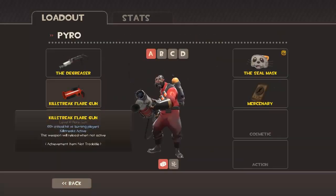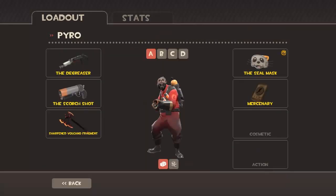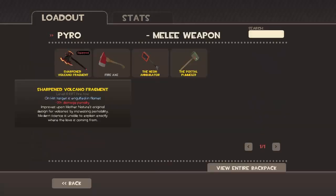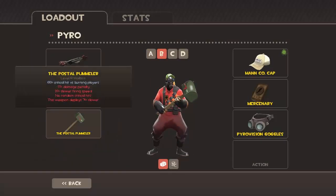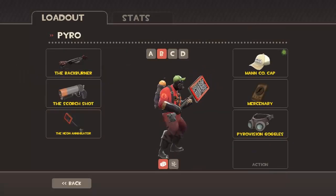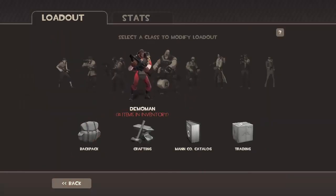For Pyro, I like the Degreaser, but sometimes I'll go with the Scorch Shot or even the default flare gun. The Scorch Shot is nice — it's just my favorite. I like the Sharpened Volcano Fragment, but sometimes I'll go with the default stuff or something else. The Backburner I don't use much, but it's there if I need it since I don't play Pyro that much.